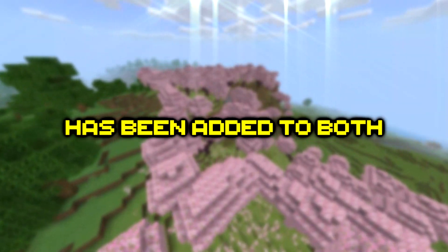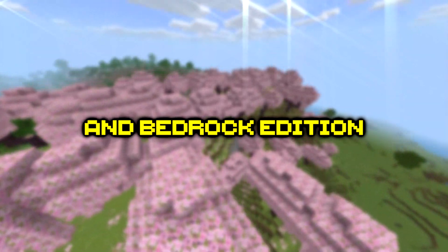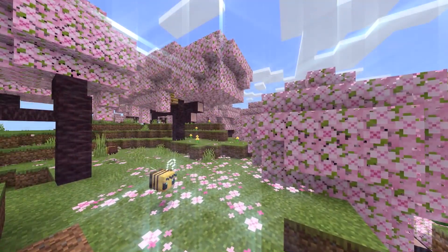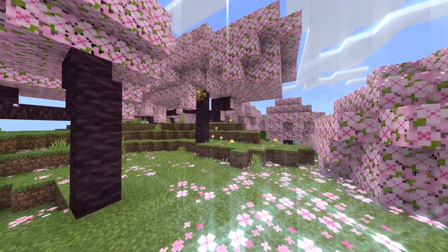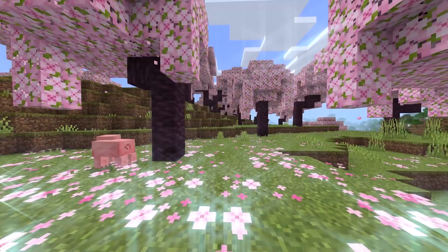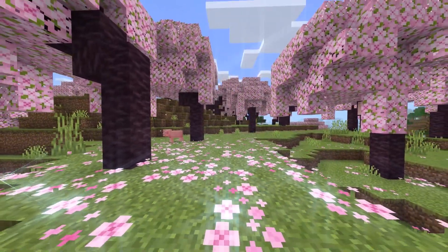The cherry blossom biome has been added to both Minecraft Java Edition and Bedrock Edition in the upcoming 1.20 update. While this is a pretty cool addition to the game which brings a brand new wood set, the biome can be quite difficult to find. In this video I share with you the perfect starter seed which has a cherry blossom biome at your spawn location.